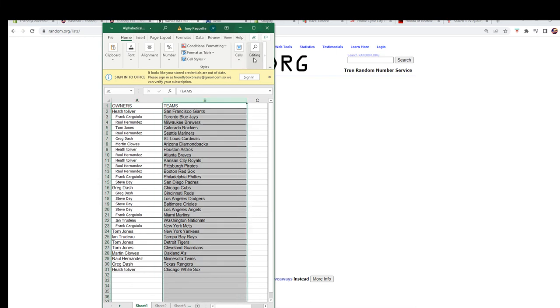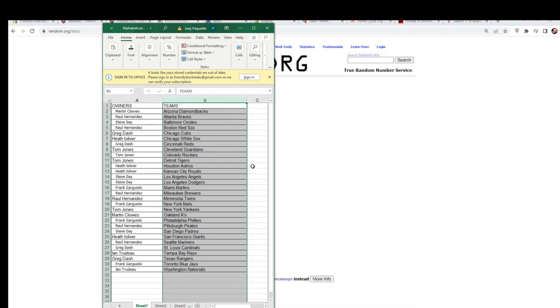We're going to alphabetize by team names — it will keep the owners with the team. Just gonna let you see it so you know what I'm doing. There we go. Let's switch over, add this list to the other screen. Any trades? Now is the time.